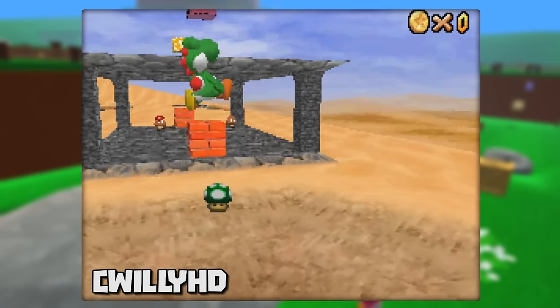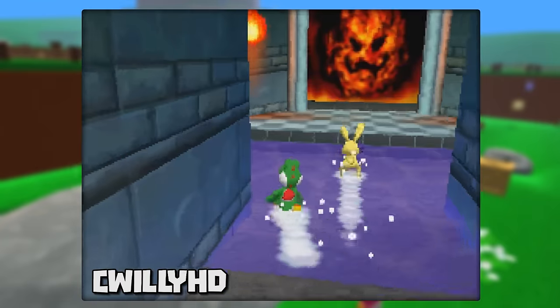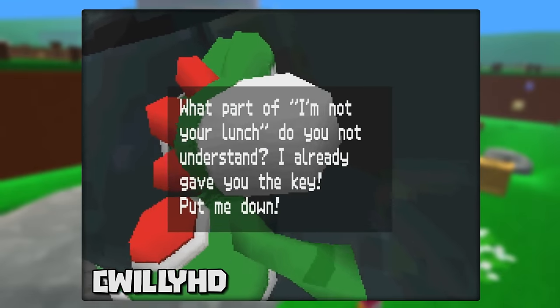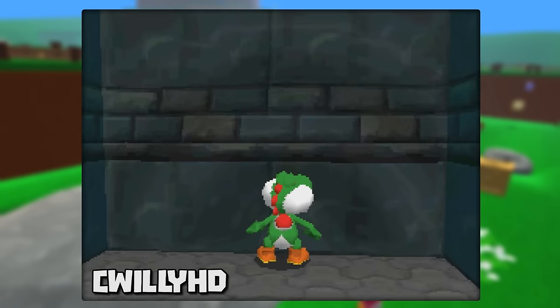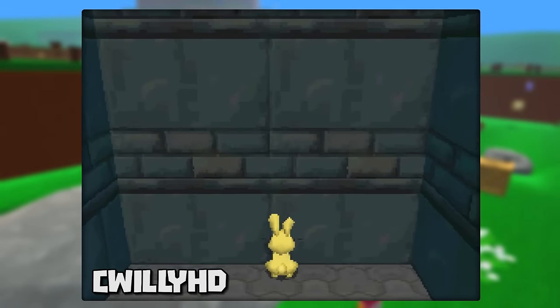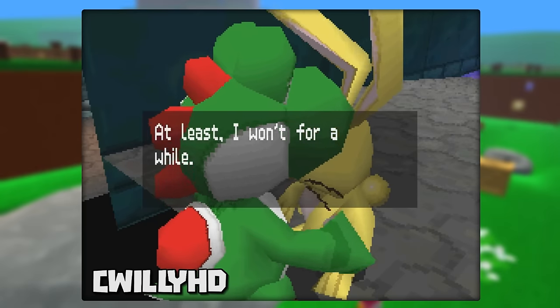Enter a level and die so the rabbit's position will reset. Now that it's back in this spot, run alongside it till it's at the Shifting Sand Land painting. Run straight and tongue it just as it's about to turn around. You should slide forward with the bunny in your mouth and cause the painting to shake a little. If you didn't get close enough, enter the level again and die. Once you have him this close to the wall, you'll spit him out and you'll kind of be merged together. Now hold the L button, forward on the D-pad, and mash A. The next window of text will close and you'll clip past the bunny and through the wall.